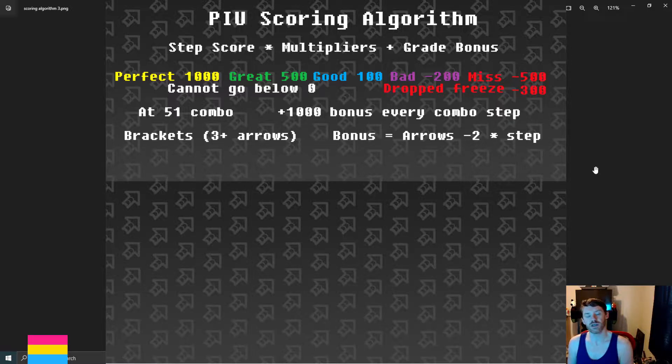In addition to the individual step results, you get a bonus as soon as you have 51 combo or higher. You get a plus 1,000 bonus for every step that adds to your combo — those are perfects and greats. Every step that makes your combo go higher beginning at 51 combo, and that continues forever. It can go up to several thousand; it's been tested in UCS up to at least 10,000, and it is consistent.